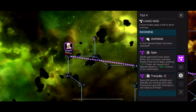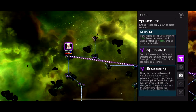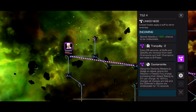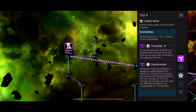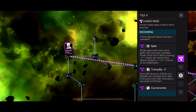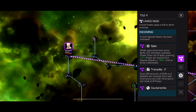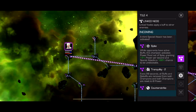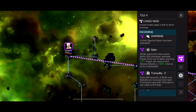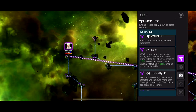Path 1 has Spite, Tranquility, and Counter Strike. Counter Strike means if you evade 10 times, attacks become unblockable, so try to avoid that. Tranquility means every 20 seconds all buffs and debuffs are removed from both champions, and both champions are set to zero power. With Spite you don't really want to use characters without any buffs. I used Ghost, Wasp, and Hood.